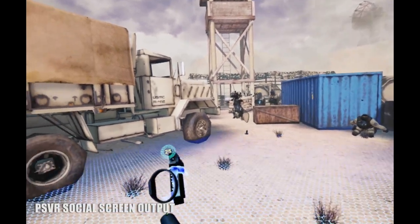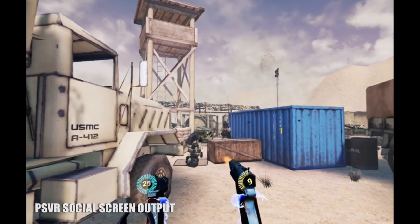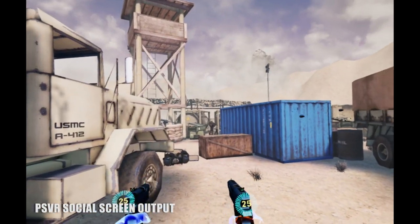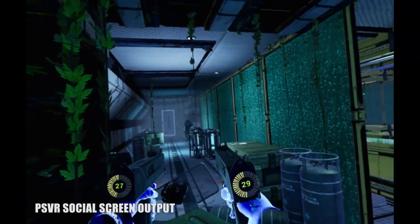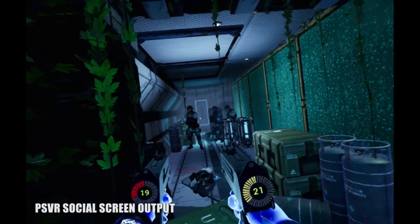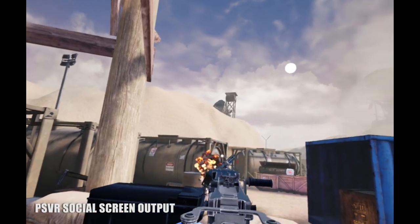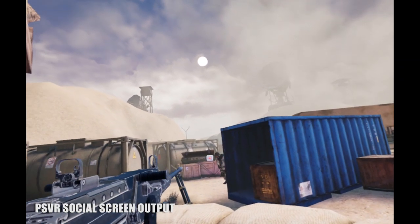The AI here is dumb as rocks. They run out one after another with zero sense of self-preservation, almost in a shooting gallery formation. So the only thing that makes them even remotely threatening is the sheer number of them — well, that and occasionally one will just be standing right behind you firing away, with no indication from the game that this might be happening. I played through Bullet Sorrow twice, once on the easiest difficulty and once on the hardest, and neither presented much of a challenge at all.